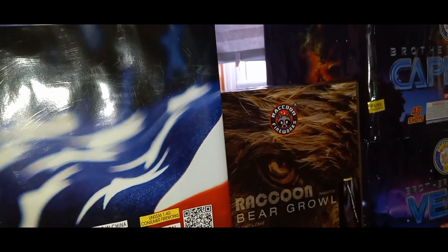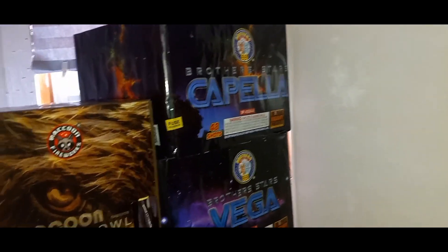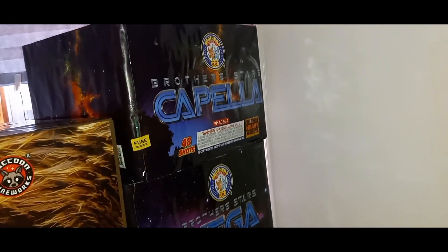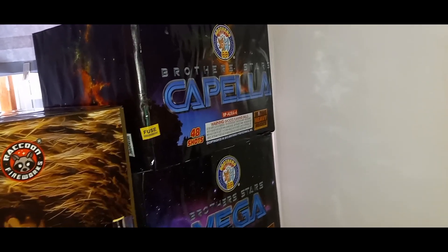Came with another cake — Lion something — but I sold that. Then I got these four cakes. These are all cake assortments pretty much over here. I got Capella — it's all by Brothers. Capella, the Stars assortment — Brother Stars, Capella.